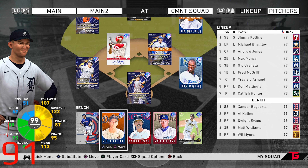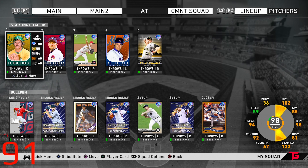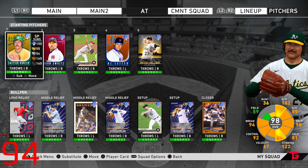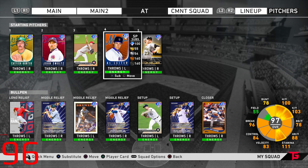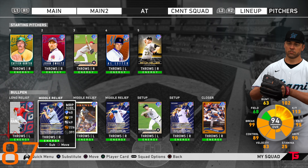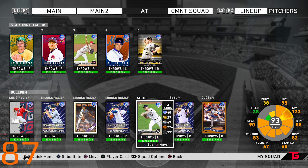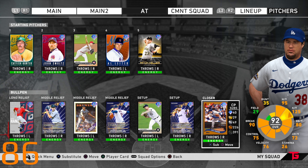We just want to see the versions of the cards — a lot of Face of the Franchise, a lot of Postseason, and a lot of Topps Now. Cards I haven't used this postseason. Three of our five starting pitchers are Face of the Franchise: Catfish Hunter, John Smoltz, Sonny Gray, Al Leiter, and then Future Stars Mitch Keller.